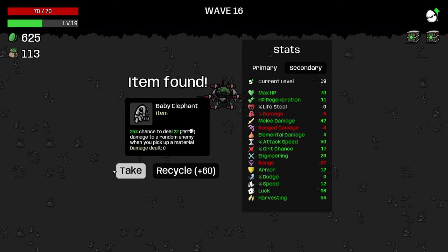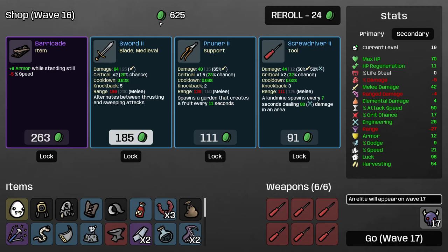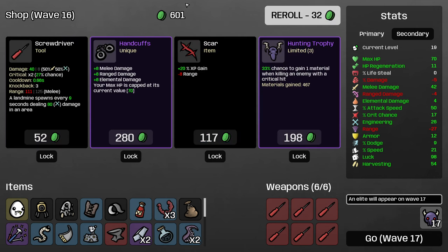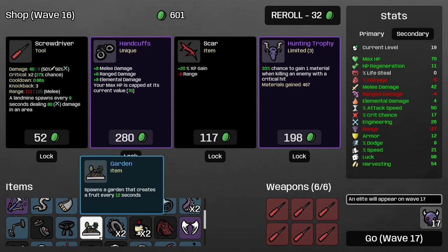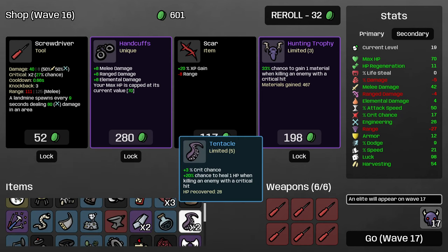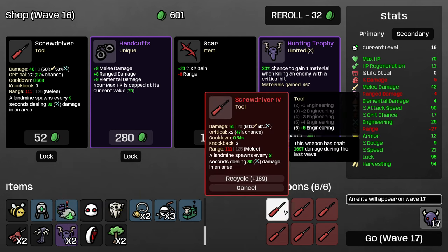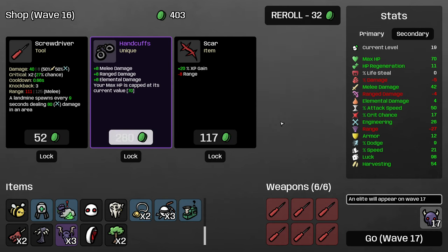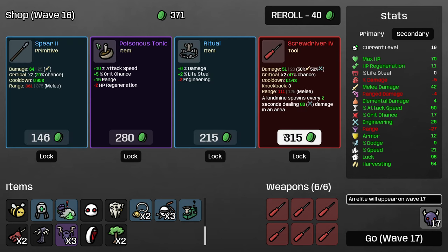I'll take the baby elephant — our percent damage is bad but our luck is good, so this can help us wave clear and the turret scales off engineering which we've got a lot of. I do want a little more move speed, so I'll pick that up. We no longer want to buy screwdrivers or anything like that — just looking for defensive stats. How's our hunting trophy material gain? We've gotten 467 materials, and I'm still not sure if it's giving us the healing. I don't think we'd have gotten 467 materials off of just our weapon attacks given how little damage these weapons are actually doing. I will take the poisonous tonic and then let's see — I don't think it's worth two engineering just to pick up the metal detector.